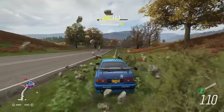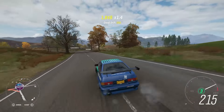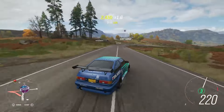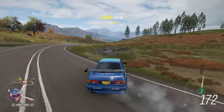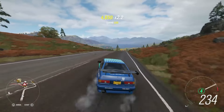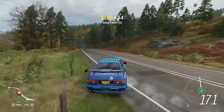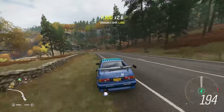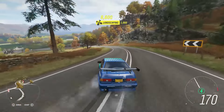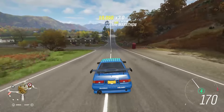For Xbox the steps are slightly different. Close Forza, disconnect from WiFi, and restart your Xbox. Once restarted, go into Settings, then Time, and adjust the date and time to February 9th, 2020. Once you've done that and you're still in offline mode, launch Forza and simply complete the championship event to unlock the Toyota Trueno.